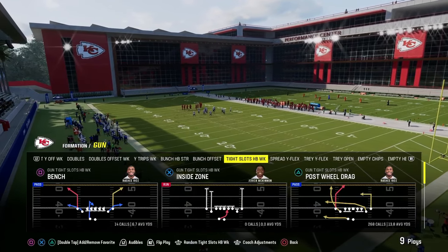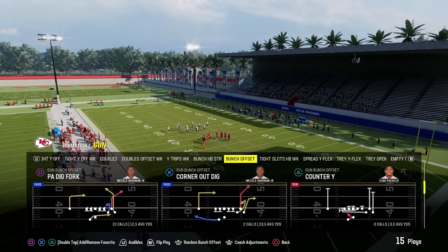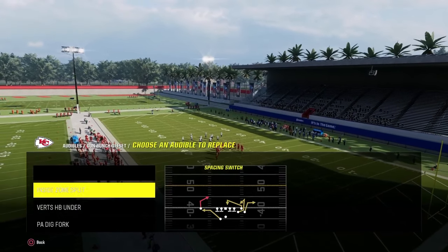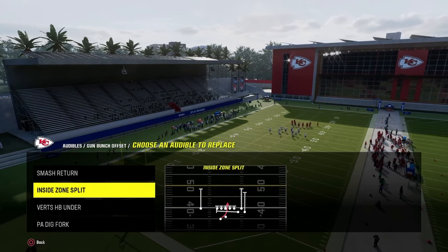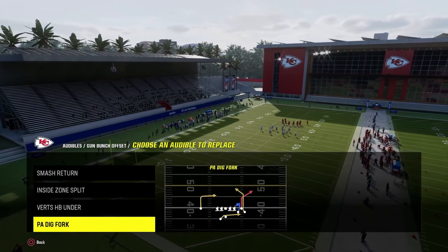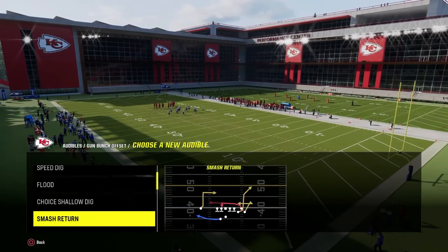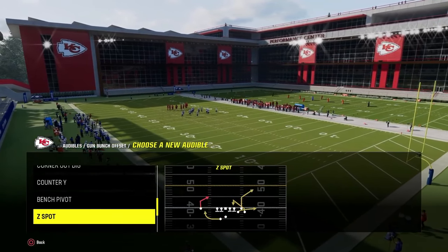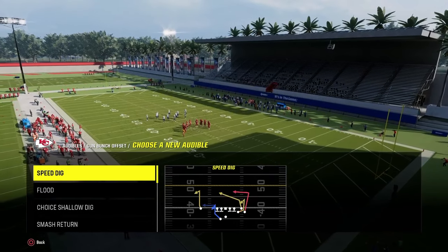The trick when running Tight Slots in Madden is that it's typically best if you go ahead and audible into it from the gun bunch. The cool part about this gun bunch in the Cincinnati Bengals Offensive Playbook is it has plays like smash return, verts halfback under, PA dig fork, some other really underrated plays such as Z-spot and go, and also the play corner out dig, dig return.